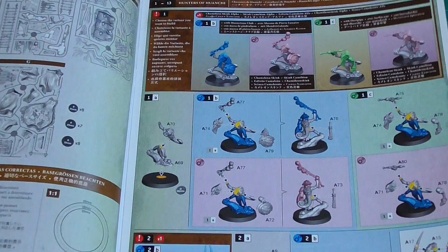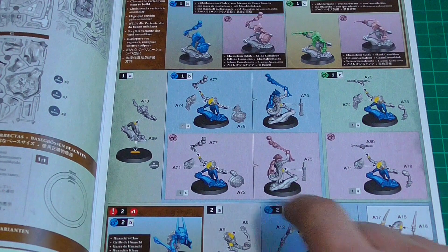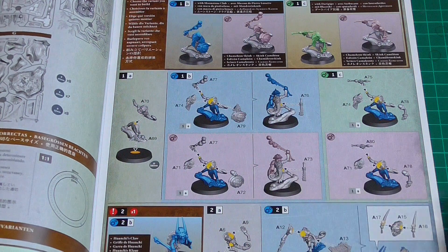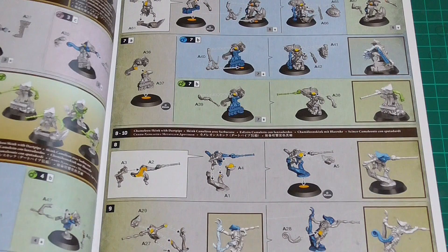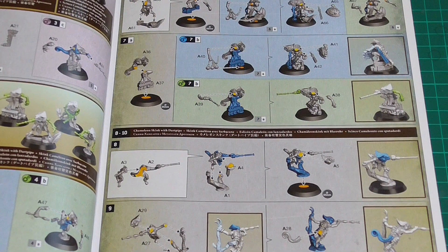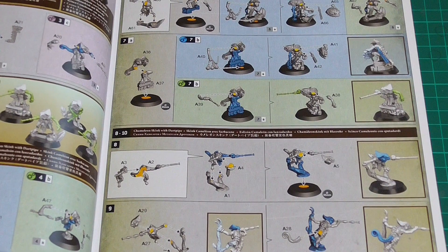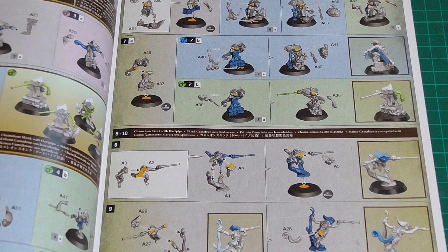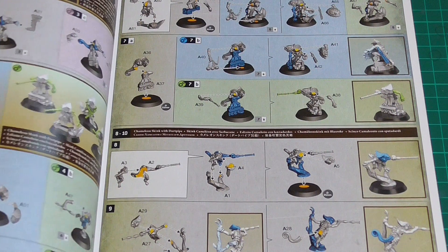Here are the assembly instructions — fairly clear, laid out quite nicely, showing you the options and the numbers on the sprue. Some Forge World instruction guides can be confusing, but this looks pretty straightforward. They don't look as spindly as some of the Warcry gangs like the Unmade, which have spiky bits that easily break off, chains and the like.